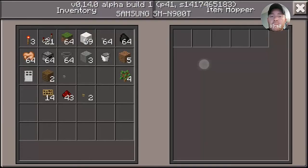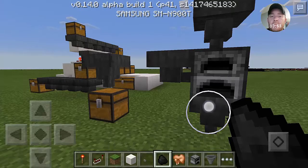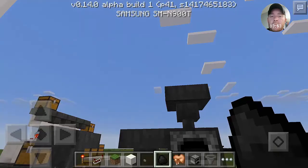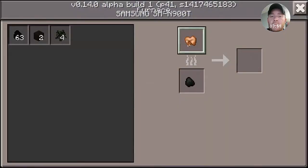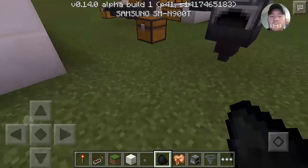If I did this right, that should go into the bottom, and that one should go into the top. These things obviously don't work in creative, which I kind of thought might be the case. But anyways, that is basically how a hopper works.